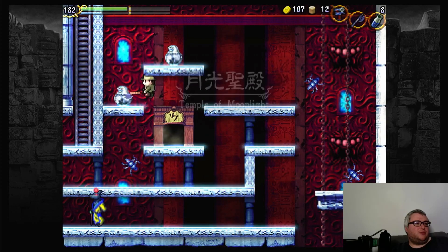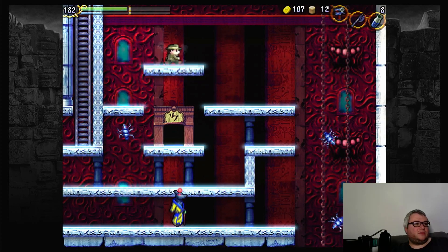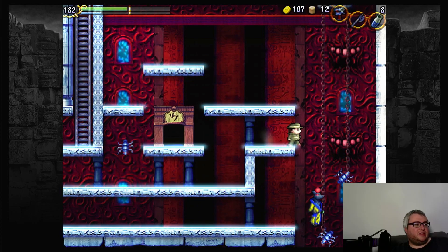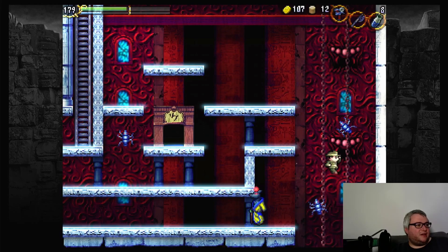So yeah, with this we can go into the Temple of Moonlight proper. The pyramid thing is mainly just a shortcut to it. Now we are in the Temple of Moonlight proper, as you can see, and this lets us explore it a little bit more, mostly the second half of it.